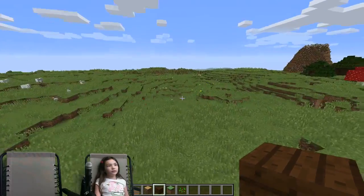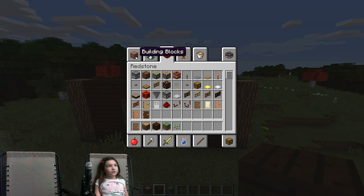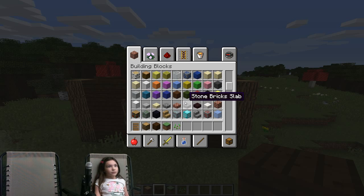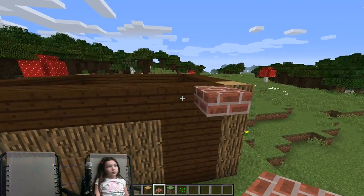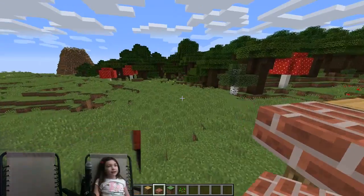Now you're going to need some slabs. You can use whatever kind of slabs you want. I'm just going to be using brick slabs. You can use brick, cobblestone, or any kind of wood, even a nether brick slab. You can do whatever slab you want — I'm just doing brick, just to make it look good.